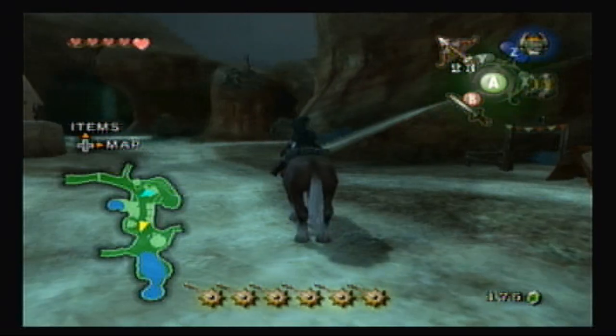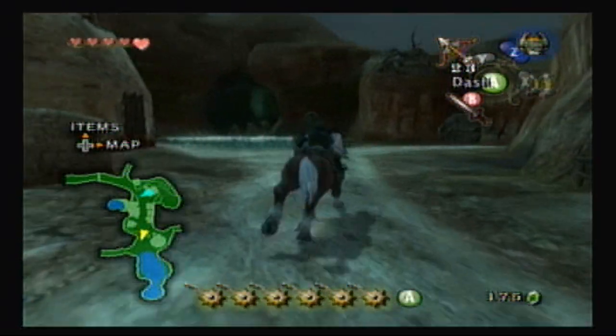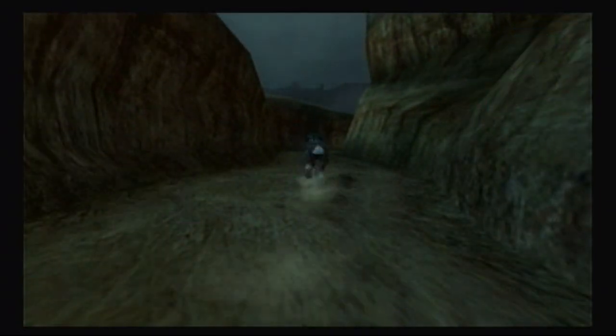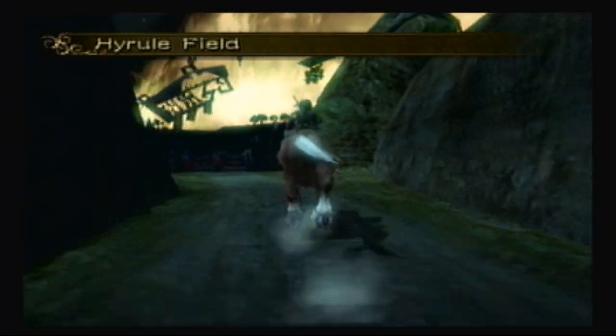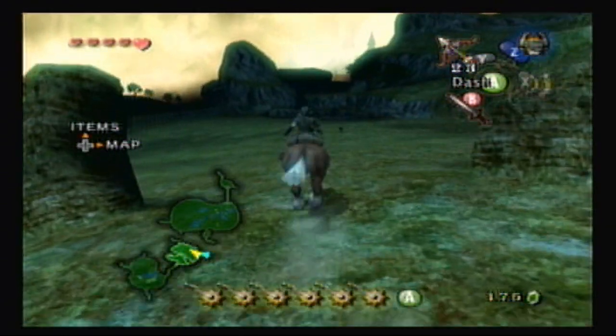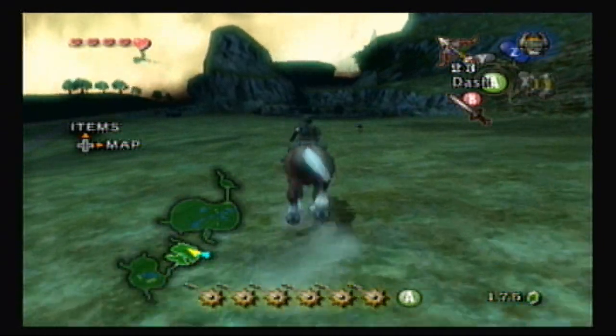Alright, so I am on Epona now and I am going to exit towards Hiru Field. Very quickly. After a long black screen it will load, and here we are in Hiru Field. I am going to go to the fence and work my way north-east.